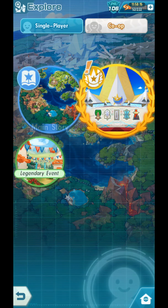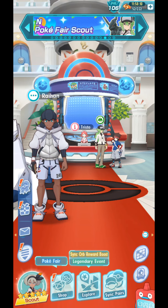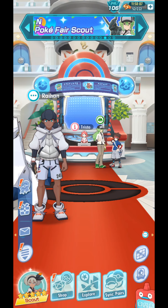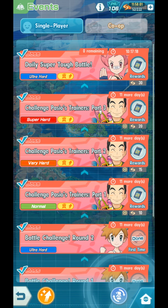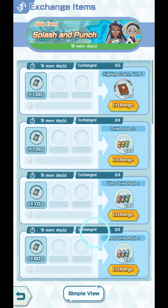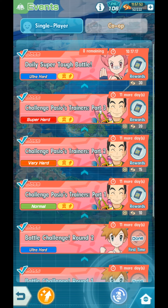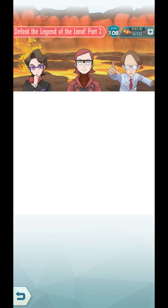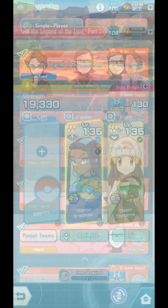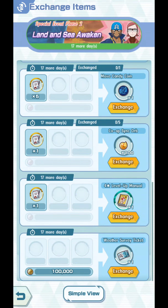Some of you have mentioned this in the comments, so I want to let everyone know that if you need coins — because you need coins to buy weather surveys or weather survey tickets — you need weather survey tickets to play these stages. The way to get these weather survey tickets is either by doing Phase 1 or by going to Exchange Items and buying one for 100,000.